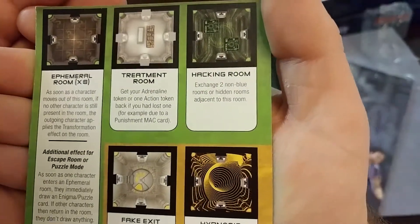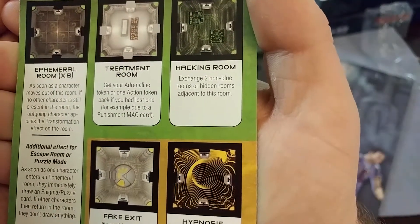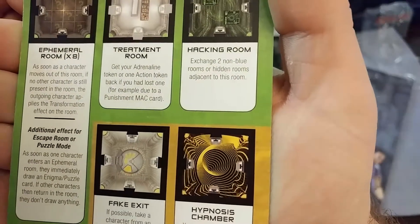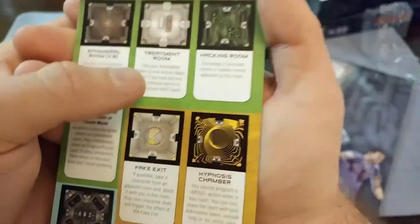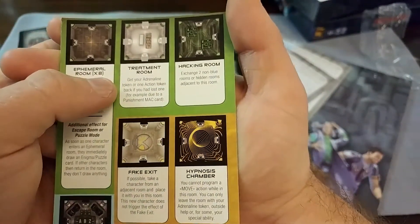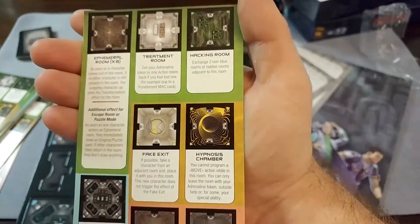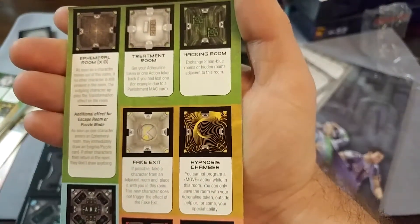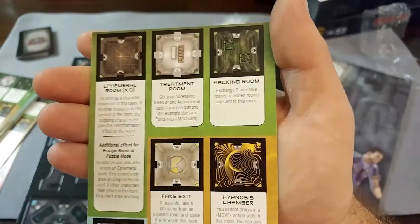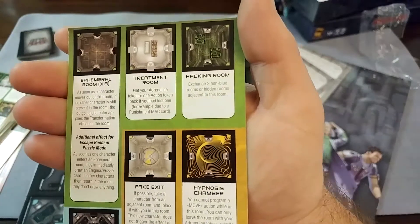There's a treatment room — get your adrenaline token back, or one action token back if you have lost one, for example due to punishment on Mac cards. In season two they introduced adrenaline and Mac cards. Adrenaline allows you to do a third action on your turn instead of the normal two. Mac cards either change the room layout, shift the maze around, or disable your abilities.